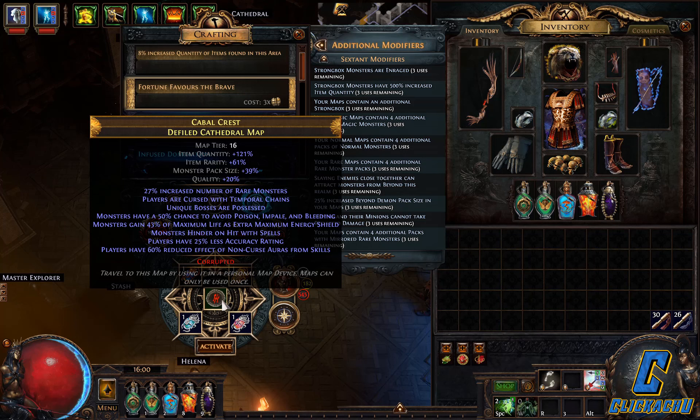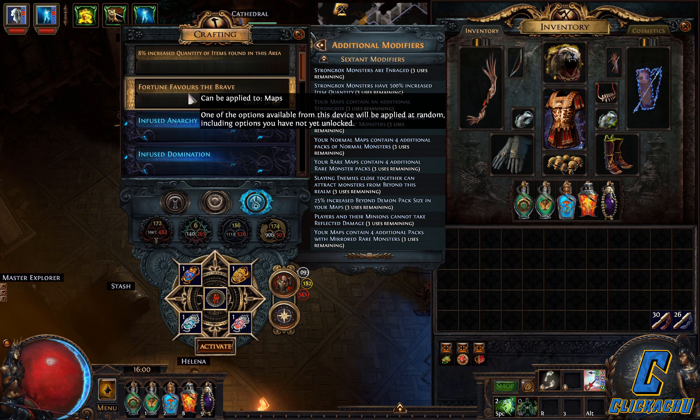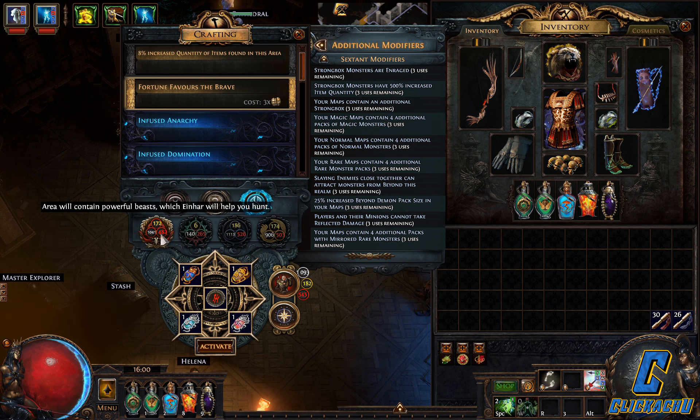The maps that I'm using are corrupted 8-modded ones. I don't have any specific map to farm, I just play different maps with easy layouts for diversity and fun. The map device mod is Fortune Favors the Brave. All of the maps are Eater of Worlds influenced. The daily mission is Einhar for more rare monsters.